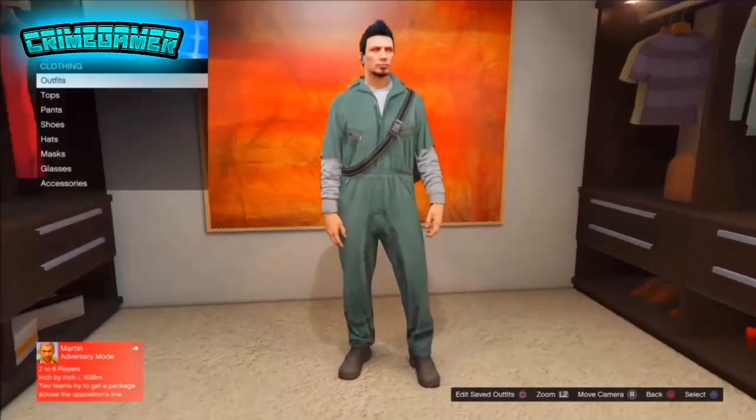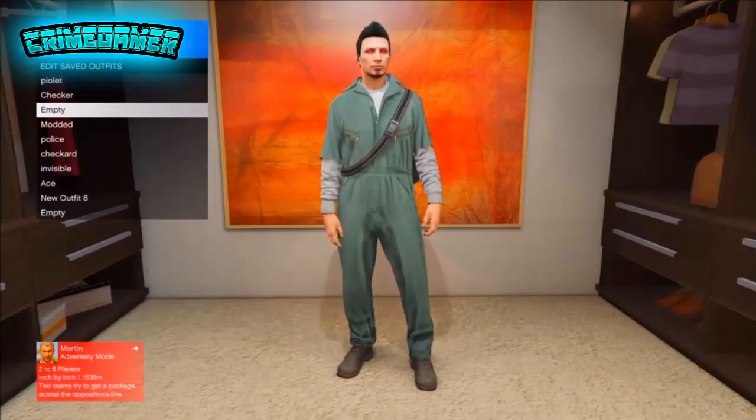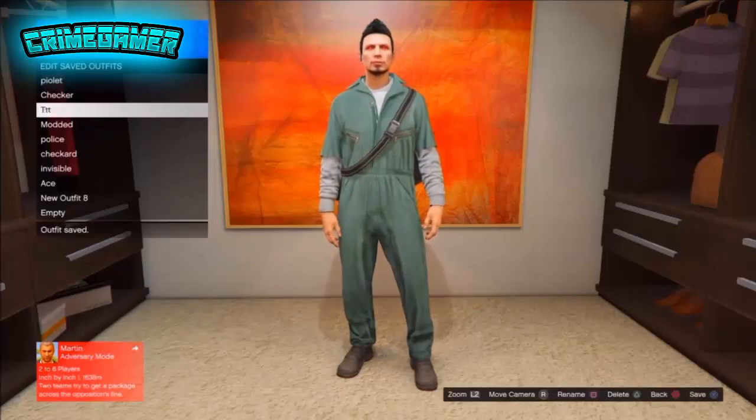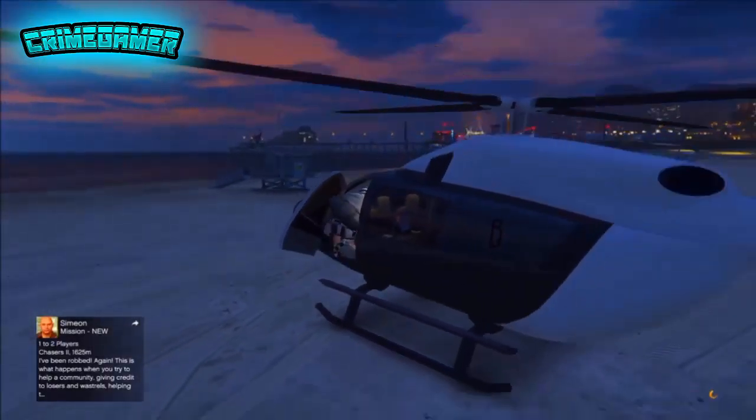The next thing I'm going to show you is how to make this on any outfit — how to transfer a Duffel Bag. This is one of the easiest glitches. You only need a helicopter and you will need the exact outfit you want to transfer onto.